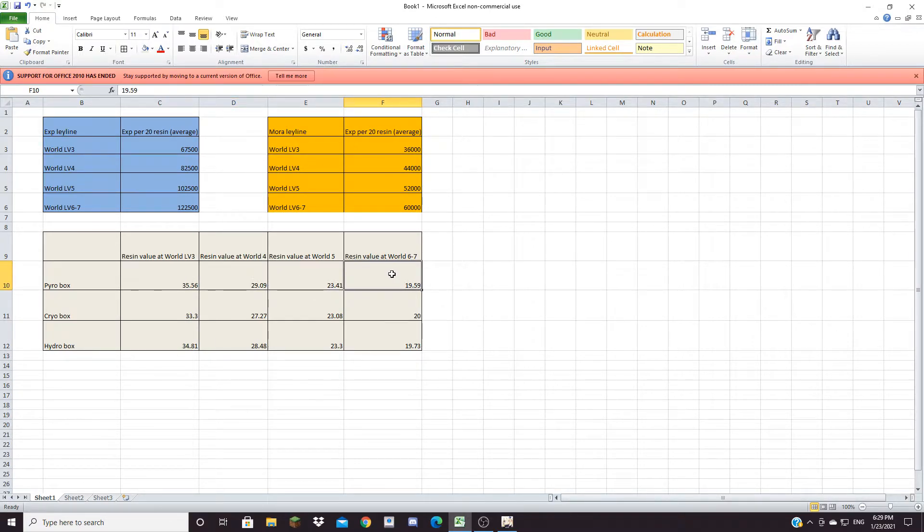But at World Level 6 to World Level 7, where your Leyline starts giving you a nice amount, the Pyro box resin value would be 19.59, the Cryo box would be 20, and the Hydro box would be 19.73. So in terms of resin value, the Cryo box will be the highest at World Level 6 and above.